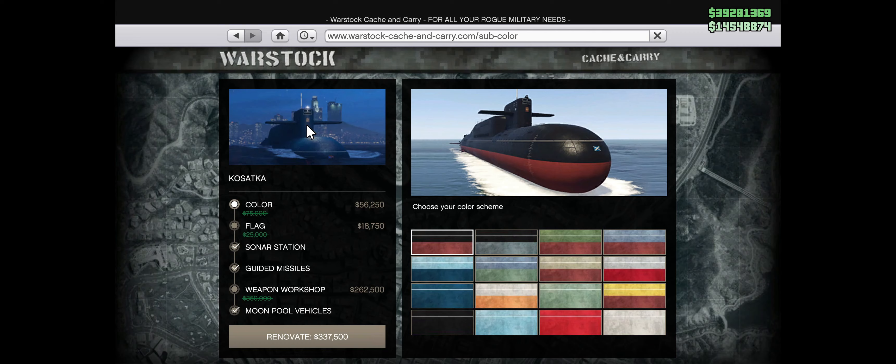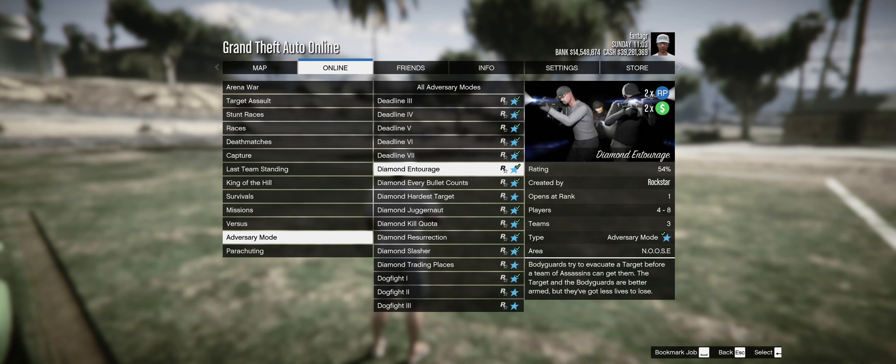Over on the Ocelot lot, you can actually customize your Kosaka on a discount this week. So come down and customize this bad boy if you haven't already.